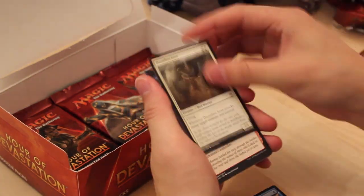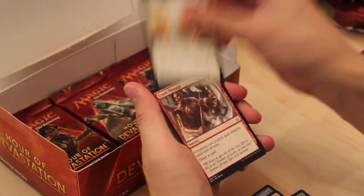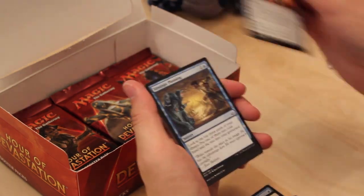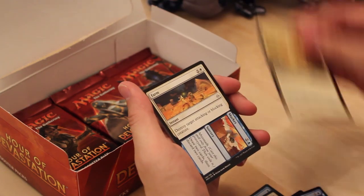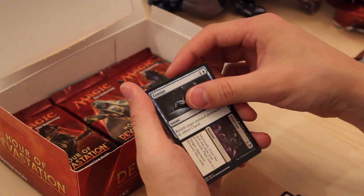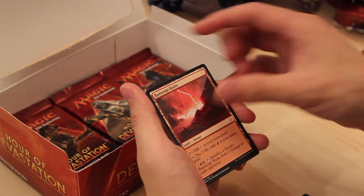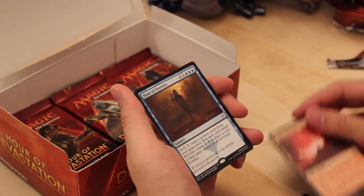Proven Combatant. Dauntless Aven. Blur of Blades. Carrion Screecher. Oasis Ritualist. Acatra's Avenger. Crash Through. Traveler's Amulet. Strategic Planning. Survivor's Encampment. Farm to Market. Consigned to Oblivion. Ramunap Ruins and an Hour of Eternity — this one's pretty sweet. Three-blue-XX: exile X target creature cards from your graveyard, and for each card exiled, create a token copy of that card except it's a 4/4 Black Zombie.